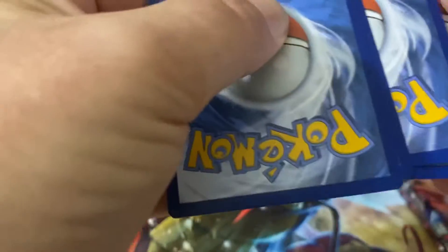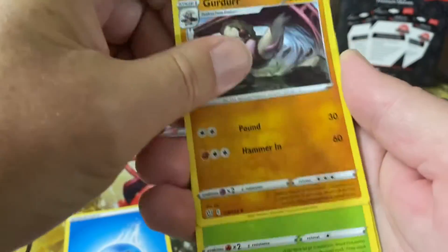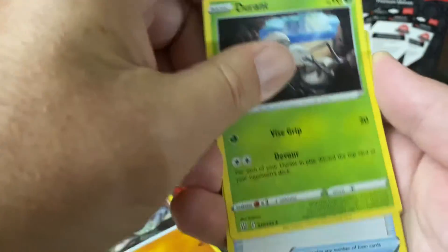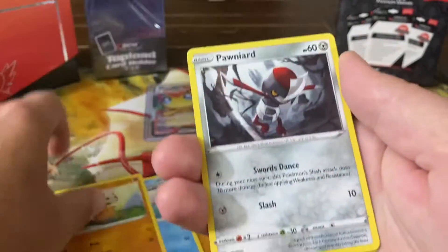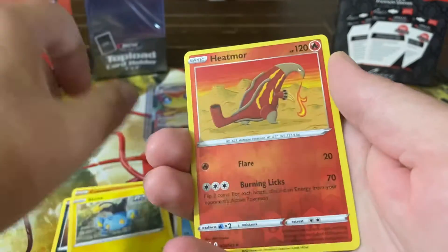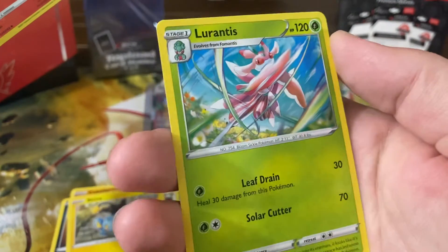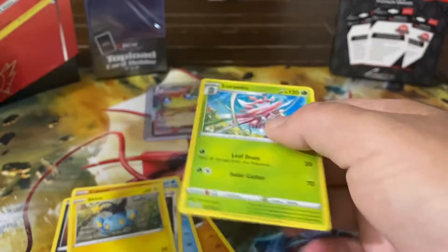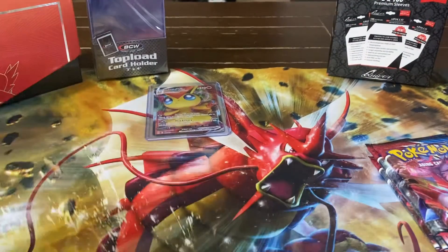Oh, we got another green one. Pack six — Girder, the Rants, Camping Gear, Rampardos, Braided, Cubone, Pawniard, Houndour, Shanks, Heatmor — reverse holo and Lurantis.